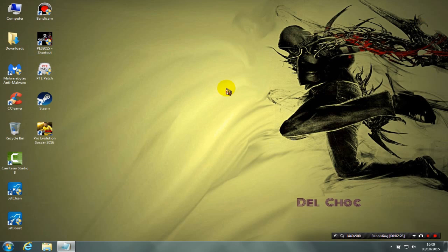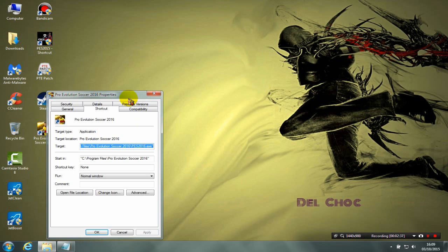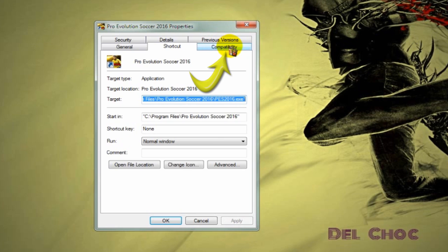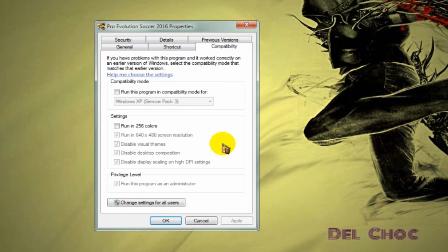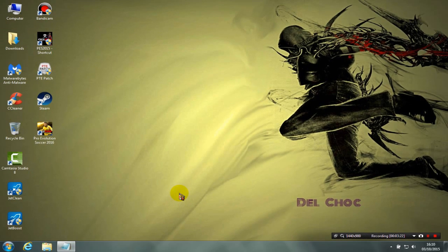The second trick is also very easy. Right-click on the shortcut of the game, then click 'Properties'. Go to the 'Compatibility' tab and click 'Change settings for all users'. You'll see several checkboxes — make sure to check the last five ones, except one: do not check the color option as it will make the colors look very bad. Check all the others, then click 'Apply', then OK, then OK. That's all for the second trick.